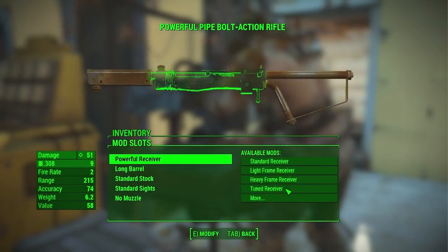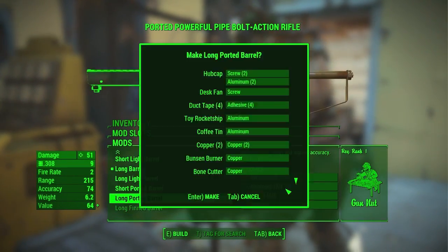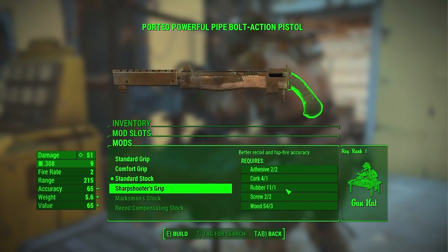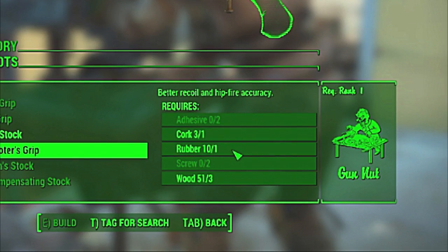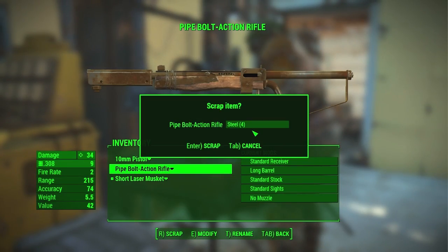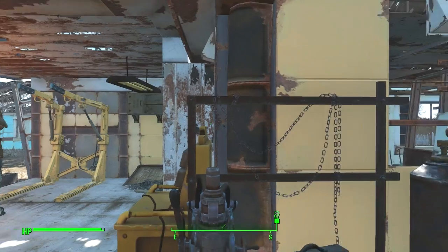Dang it! What's the matter, Peewee? I'm modding weapons in Fallout 4 and I keep running out of stuff. Like what? Like adhesive and screws. Well, for screws you can just get the scrapper perk and then you can dismantle some of your spare weapons for screws and other rare items.